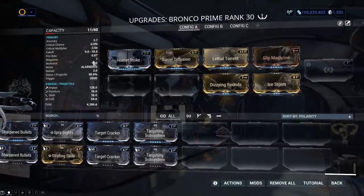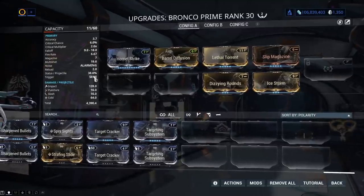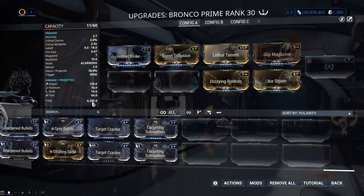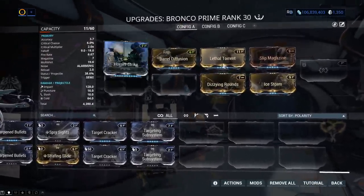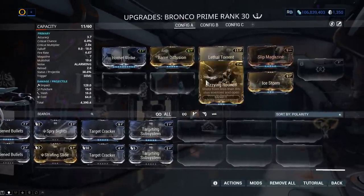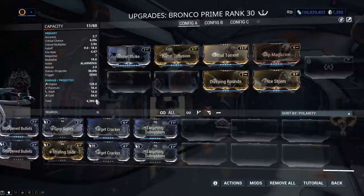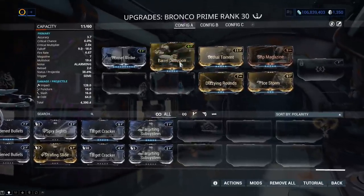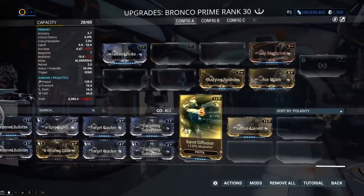Ice Storm's in here, increasing the magazine to 7. That's why that damage goes to 4,390 — but this is not about the build; these mods are just in here while I format. This is all about the low range. Being a shotgun, it's per projectile, meaning if you take off multi-shot, that damage plummets a lot.